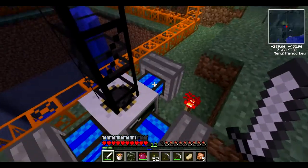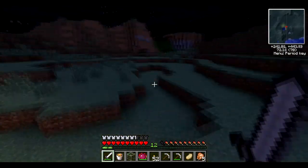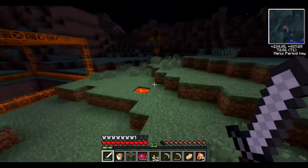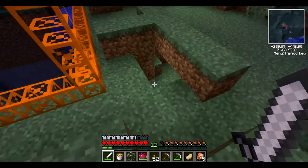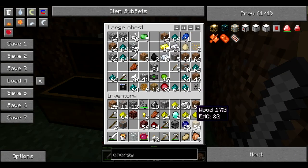First things first, these engines have no coal in them at all, and we want them to have coal in them. So we have to find coal. Let's see if any of our chests have coal. Where's my underground hideout? Where did I put it? Here it is. I knew I had one. Alright, we have two coal, which is extremely impressive, I understand.